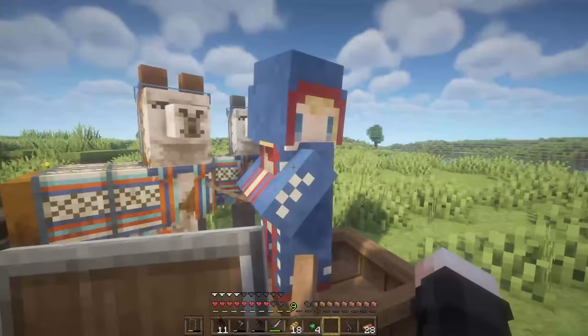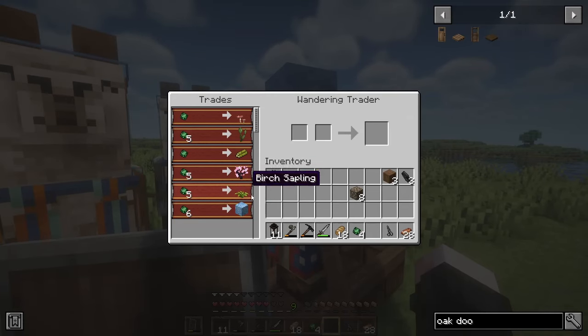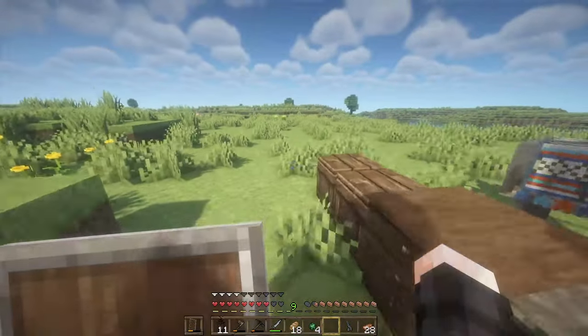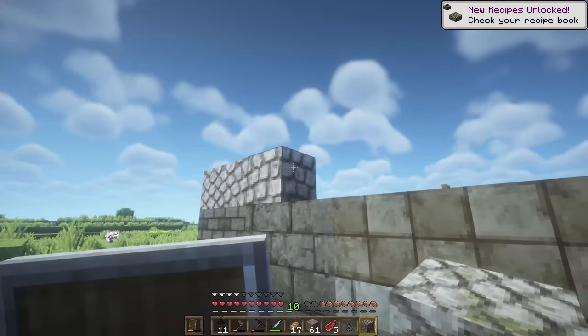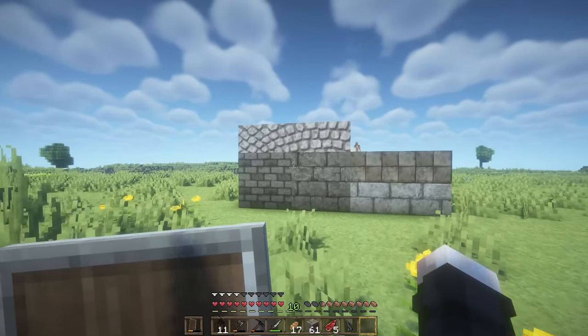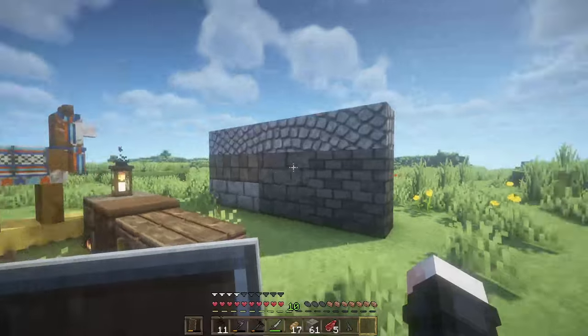So I was AFK and I got a visitor — look at him, he sells cherry, and I do have some emeralds from the village, but I'm missing one, and I really want to build with cherry. So let's go get some more back in the village, there we go, cherry acquired and planted. These are all the different stone blocks that we can use for the house — I really like the polished granite for the roof — so with that, let's make a quick timelapse and get our house built.